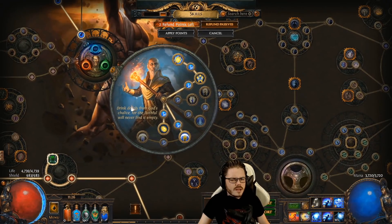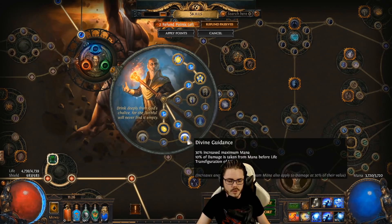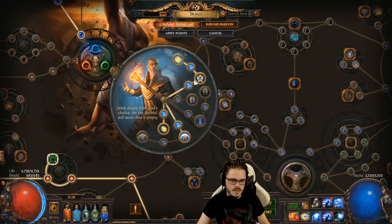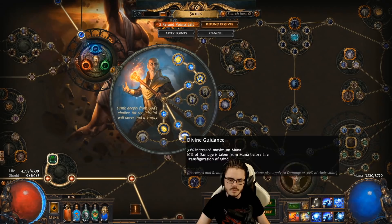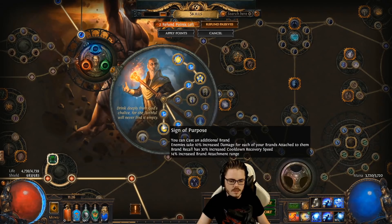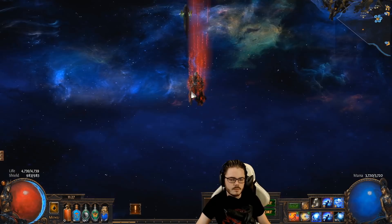Hierophant is the obvious class choice. You'll be able to play other classes with an Archmage setup, but Hierophant is the more obvious choice because he has a lot of mana — about 40% increased mana for two points, in addition to Transfiguration of Mind, which gives you extra spell damage scaling based on all your mana investment. He also provides nice support for Arcane Surge and mana regen.